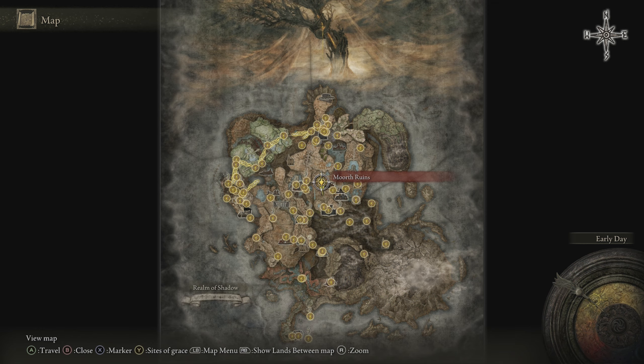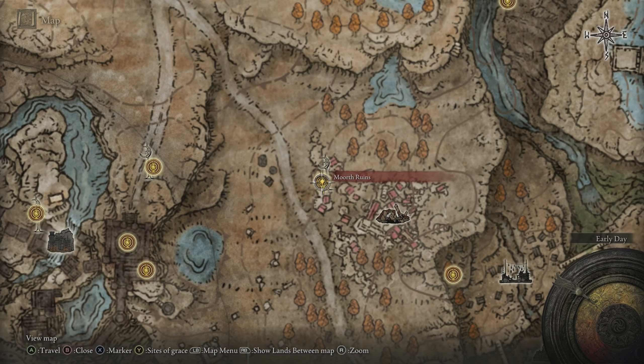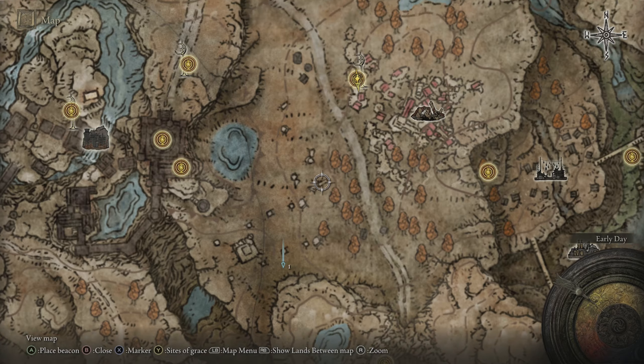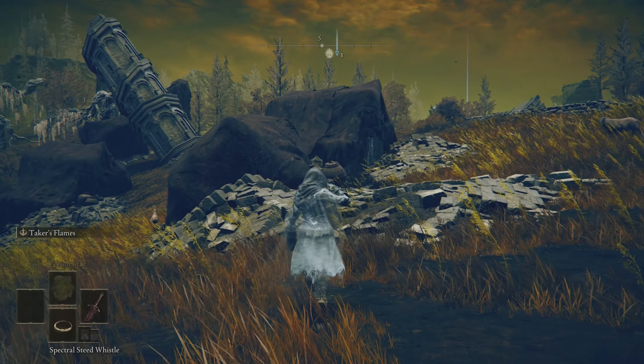To find this Ash of War we're going to start from the Morth Ruin site of grace. It's located right around the middle of the map, you can see that here on your screen, and we're going to put a beacon just southwest of this at the bottom of this mountain. If you put this down right around here it'll help you get to where you need to be, and then go ahead and fast travel over to this site of grace.